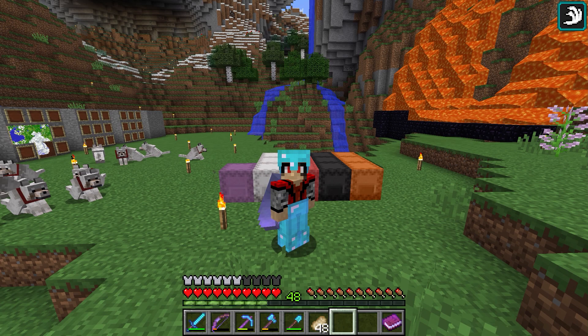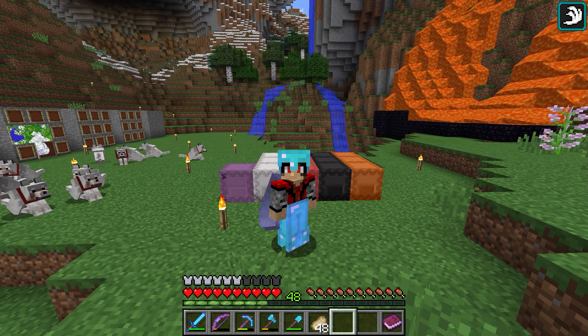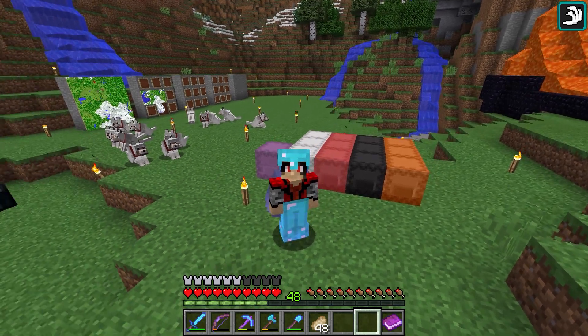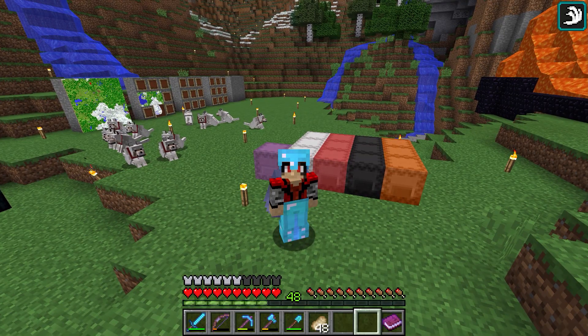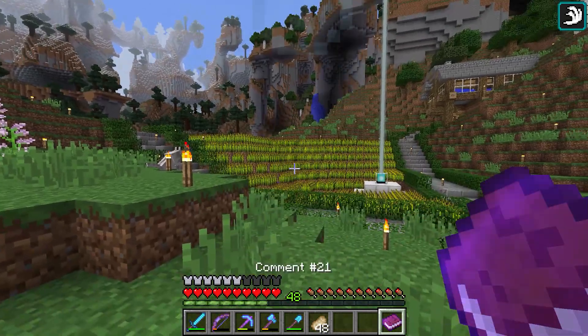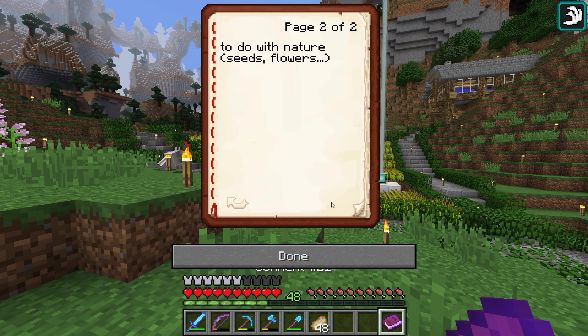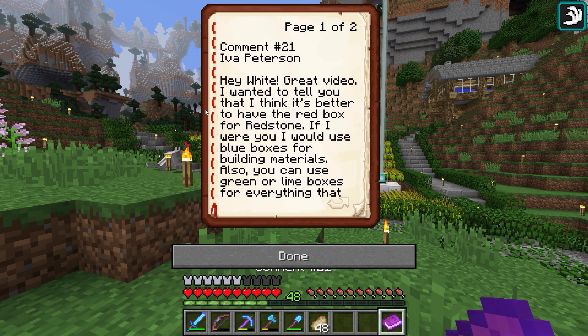Before we get into that, I have a few things I want to discuss. I already have today's comment because I've been working with the shulker box a little bit — I've adjusted the tiers and I'll be adding a fifth tier. Today's comment is from Iva Peterson, who said: 'Hey White, great video. I think it's better to have the red box for redstone. I would use blue boxes for building materials, and you can use green or lime boxes for everything to do with nature — seeds, flowers, etc.'